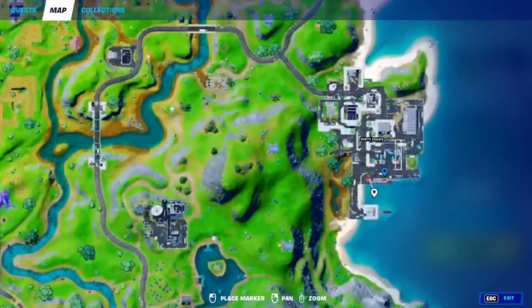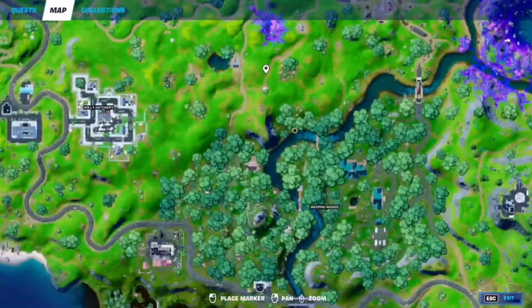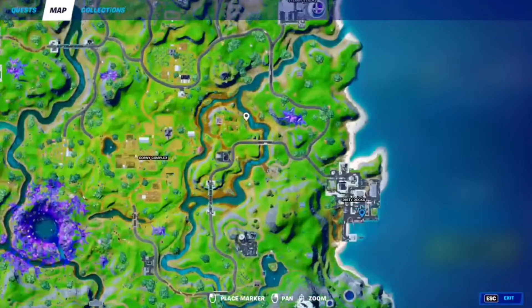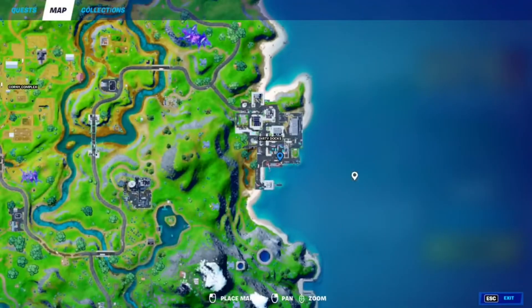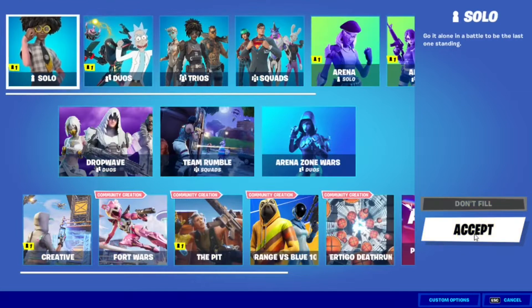Batman is right over here at Dirty Docks. Beast Boy is over here in Weeping Woods around this area, and Clark Kent is at the Orchard. Your best bet is to go with Batman, because he's always at Dirty Docks and the quests he gives are pretty easy. So let's go into the game and I'll show you how to complete these quests.